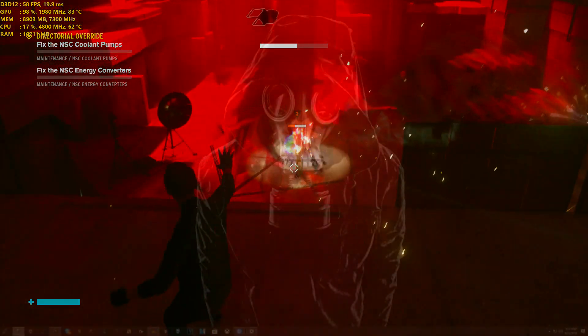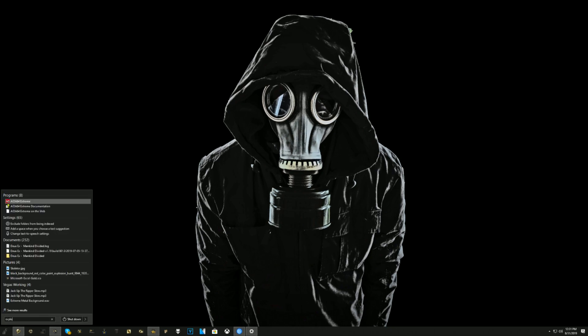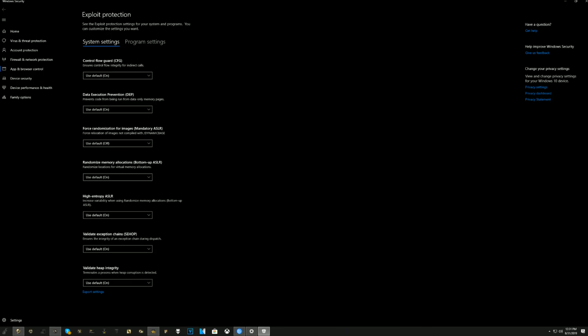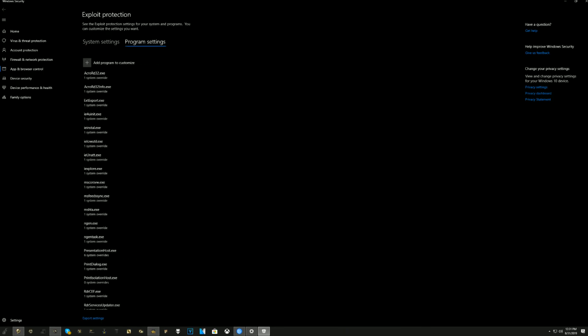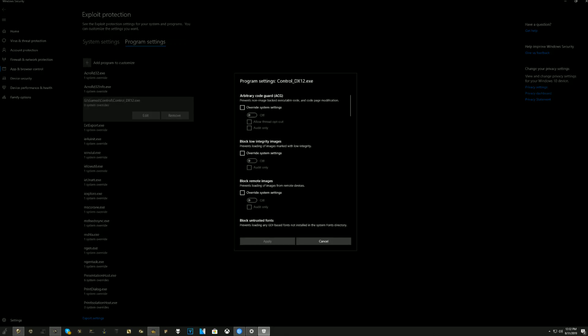All you've got to do is be at your desktop, hit your Windows key or click the Start button, then type the word 'Exploit' into the box. Click on Exploit Protection, and that's going to open up this screen. Navigate to the Program Settings tab up at the top, and you're going to want to add a program to customize. Choose the exact file path — it'll open up File Explorer. Navigate to wherever your game is and add in the DirectX 12 executable file, or just the game .exe. For me, I would just double-click on ControlDX12.exe, and it'll add it into the list and open up a context box.